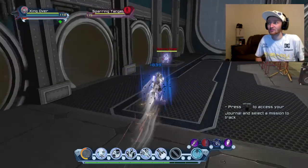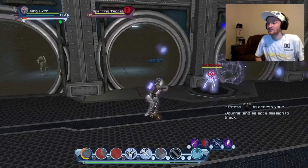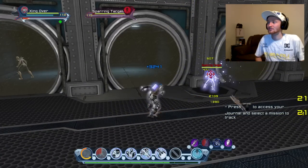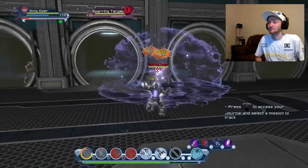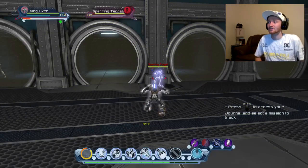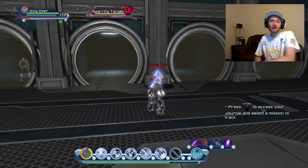I'll run over here and do it on a smaller solo target. Get the PI up and then do the rotation. It hits fairly hard, hits lots of ads — everything basically around you. Distortion wave hits everything around you, and when it explodes it hits everything around you too. Great power, great damage.